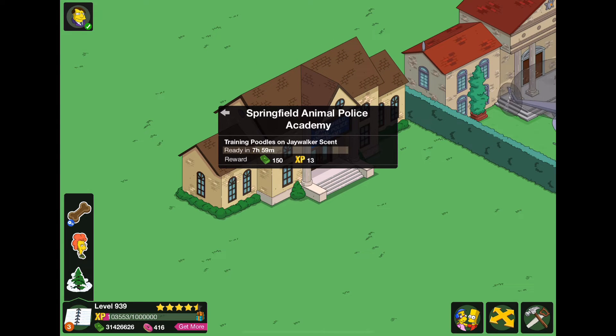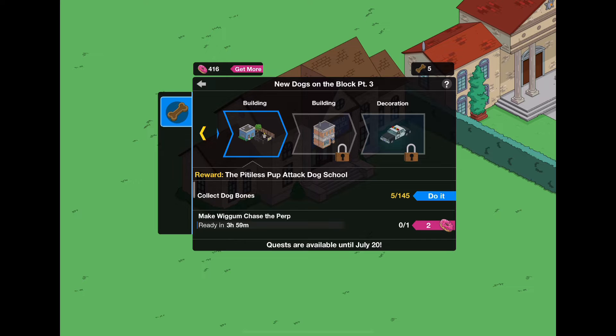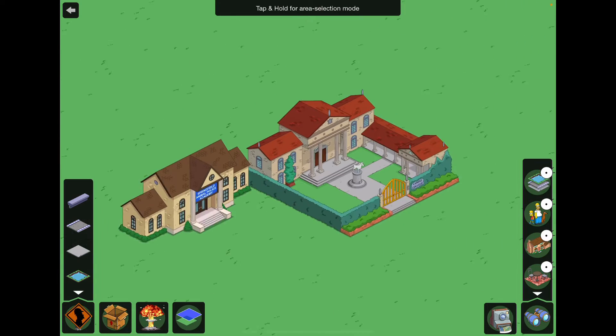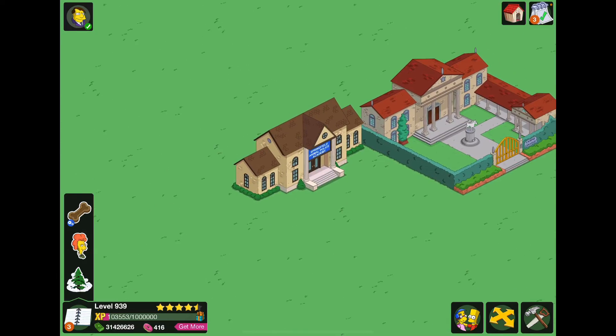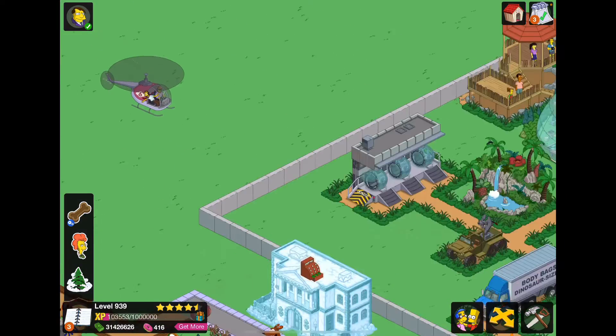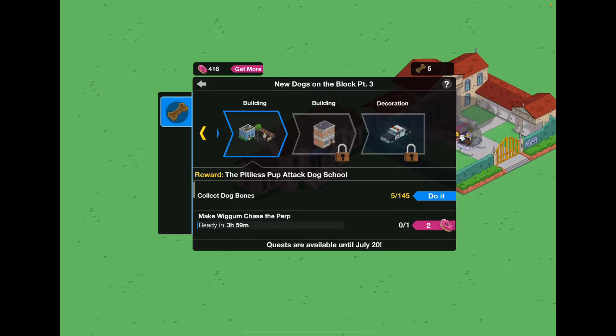Training poodles on jaywalkerson. Let's listen to that sound again — there's some barking, growling, a gunshot, and then a police siren. It's a kind of generic building, but I feel like with the pitiless pup attack dog stool, that would look really great next to it. You could probably make a whole area with all these things. This would look great next to maybe the police station — really good for decorating. It's a decent building, not my favorite.